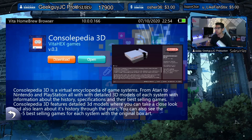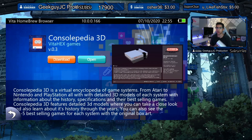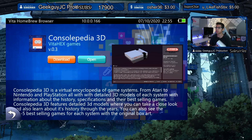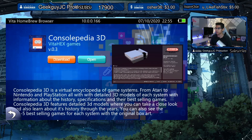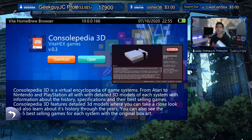Today we're going to be looking at Console 3D from Vita Hex Games, version 0.3. I already downloaded and updated it — it did take some time, around five to seven minutes. It is a pretty large file, and the more updates we get, obviously it's going to get larger because of all the 3D models they're going to be adding. I'm very excited to see what else we got in store for this application — it's one of my favorites.